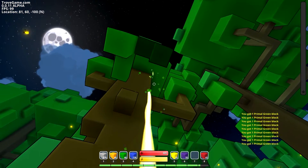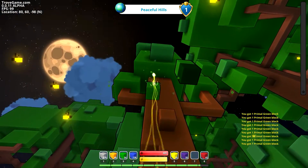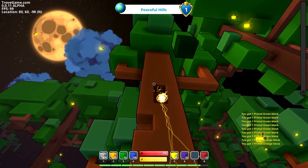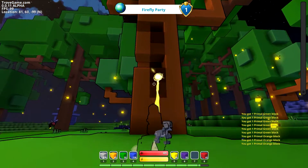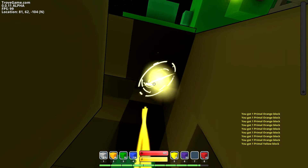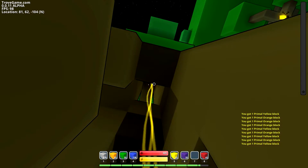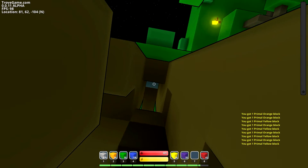I have a lot of blue somehow, I have no idea how that happened. Blocks are always good to have. We don't have a lot of yellow, so let's go steal this gray-looking block even though it's apparently yellow.